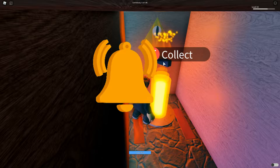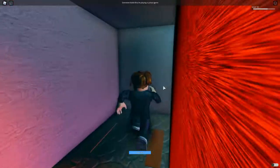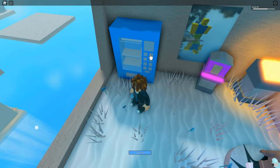The first thing you want to do is go through this painting right here, and once you've done that you want to collect it. Then walk to this machine right here, and make sure you do this in order.